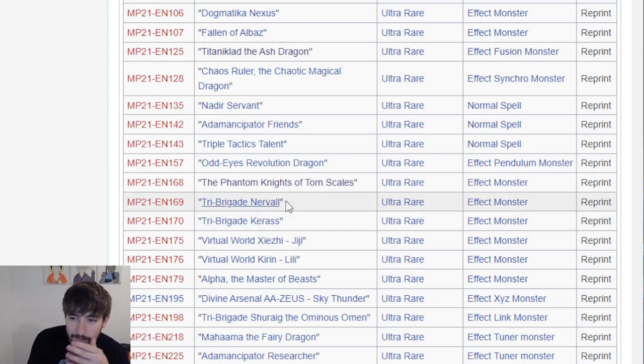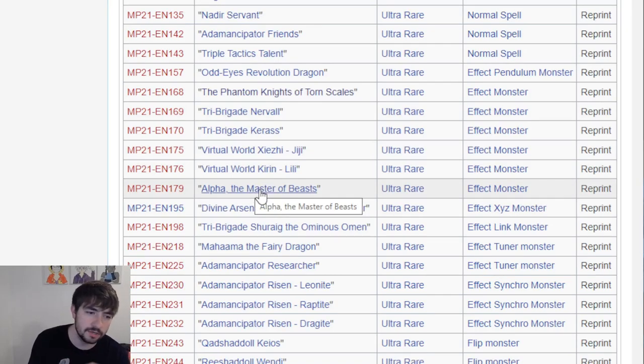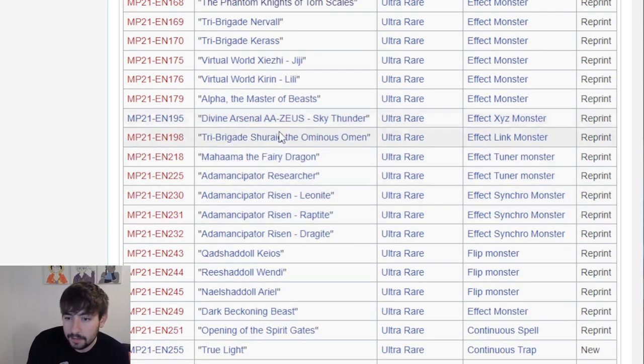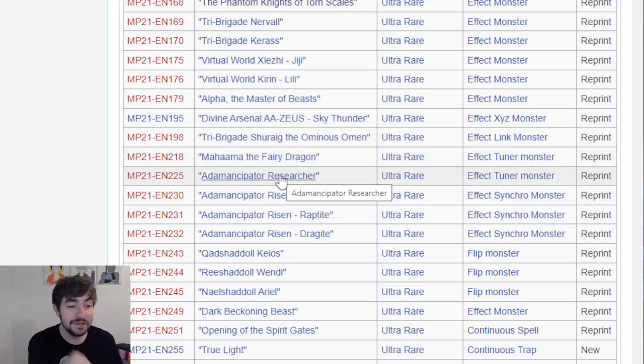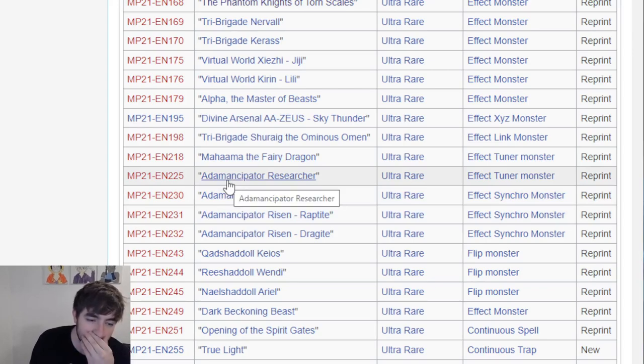Nerval and Keras get rarity bumps to Ultra - very nice. Same thing with Gigi and Lele. Alpha the Master of Beasts - this is a card that could come up as a really good side deck option depending on the format. Divine Arsenal Double Azus - another huge one to cross off the list. Tri-Brigade Shraig - another good one, that's one of the Tri-Brigade cards that can be a little more expensive, so this makes them a little more budget. Muhammad the Fairy Dragon nice rarity bump. Adamantipator Researcher - that is huge as well. That was really the only card in the Adamantipator core that was like money, money. Really good to see that finally get a reprint, that card's been crazy for a long time.